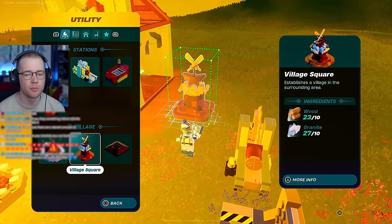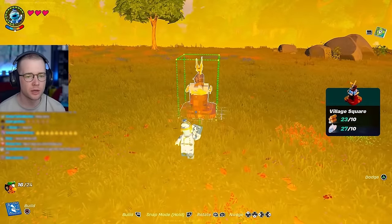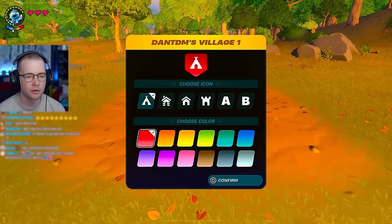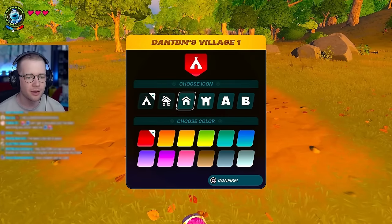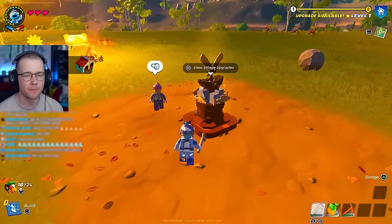Before we found that last shell, my chat told me to build a village square. This is what you need to make - a village square. Our icon is going to be the Homestead and it's going to be blue. Village one - look at me! Village upgrades - oh my god, this is intense.